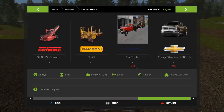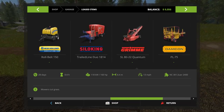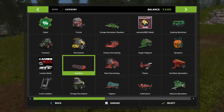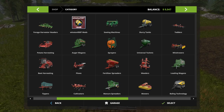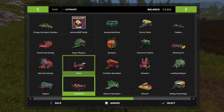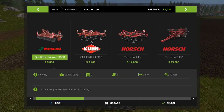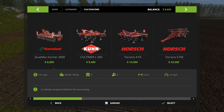Everything looks good. Let's check leased items — we actually have a lot. Our truck is leased, which I didn't remember. All right, let's go find cultivators. For those who don't know, plows make fields and cultivators till them up and get them ready for planting.